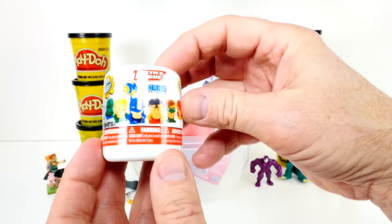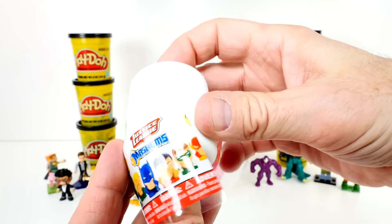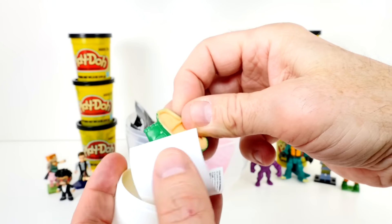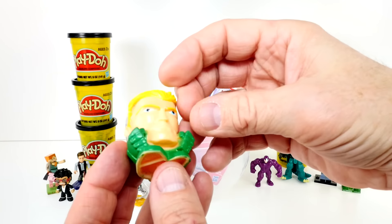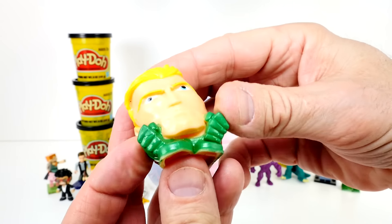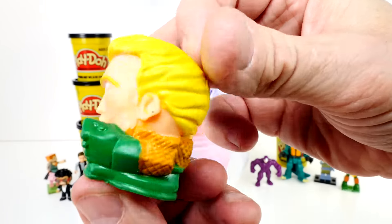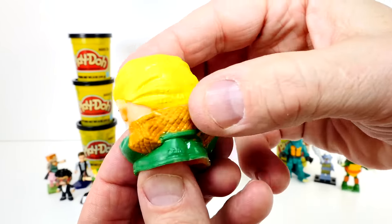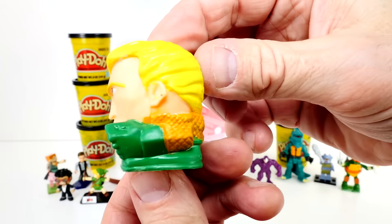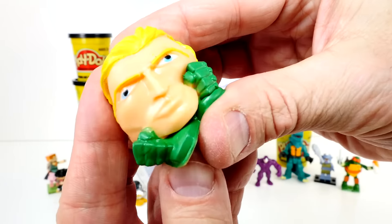We're getting close, and I'm going to go for the Justice League Mashem. Who did I get? I want the Flash. I always liked the Flash. And it is — Green Lantern? No. It's Aquaman. He sends his telepathy to the whales and they come and help him. And the dolphins. But there's his scales on the back. He's got the blonde hair and the blue eyes, and he's got his fists up. He's ready to go.